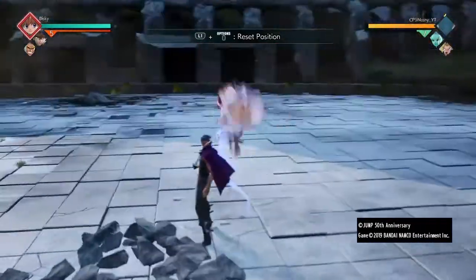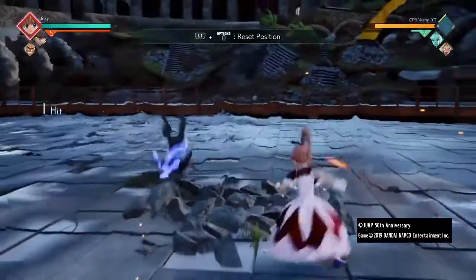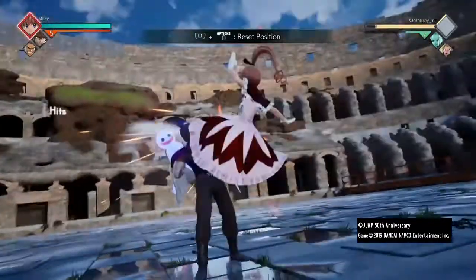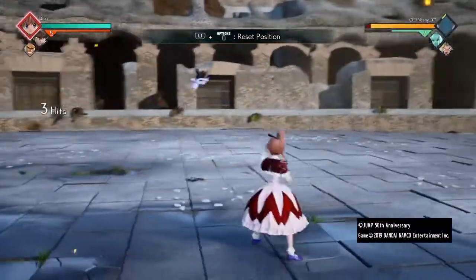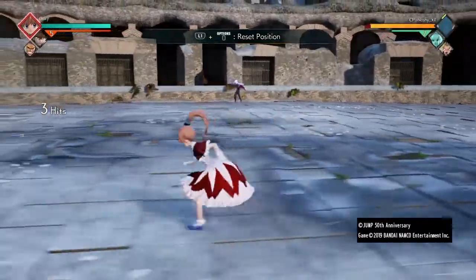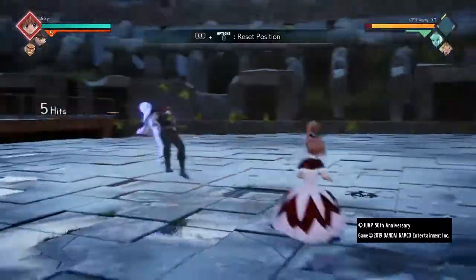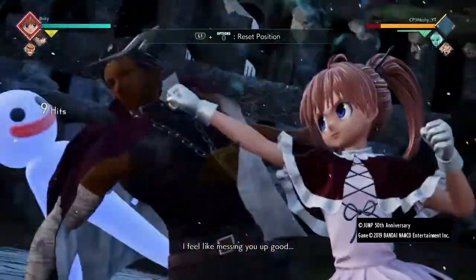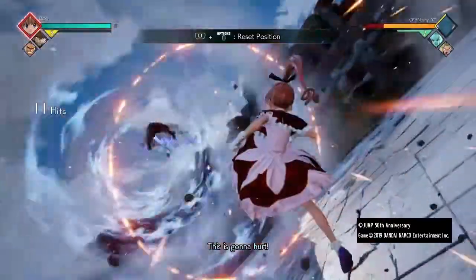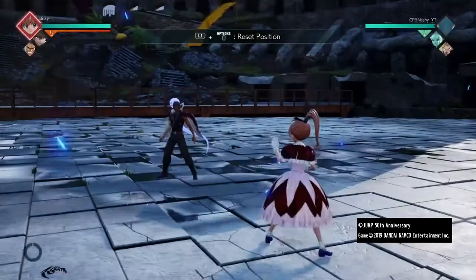Her jump attack is a good move — it's quite slow with a slow start-up, but she's better than All Might already. This one is really fast. Up square is quite decent actually. Then her down square — she can get a full combo afterwards. She's good, better than All Might already.